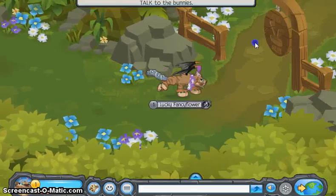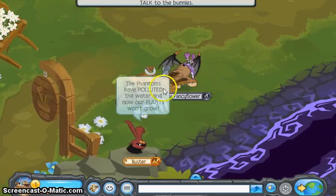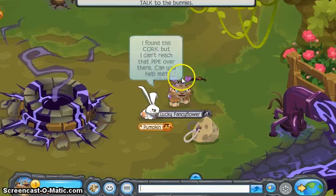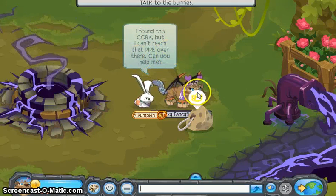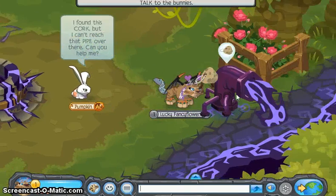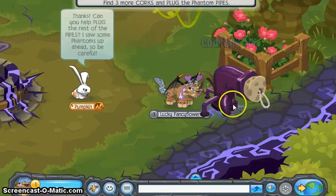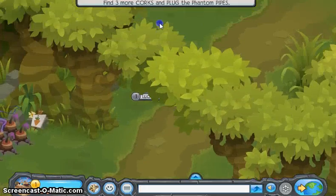So then you just walk a bit and then you're where the bunnies are. You can listen to what they say — the pumpkin says the most important thing: 'I found this quirk, but I can't reach the pipe over there. Can you help me?' So then you click on it, go to the pipe, and you just put it in. And now you need to find the others.